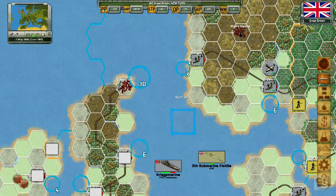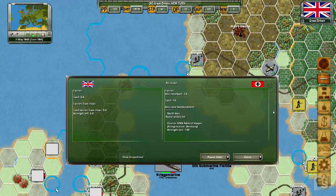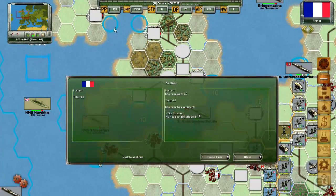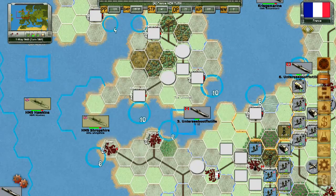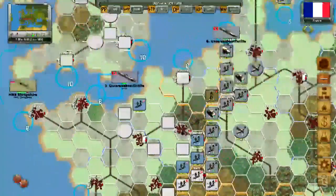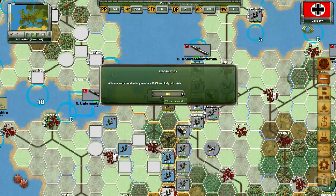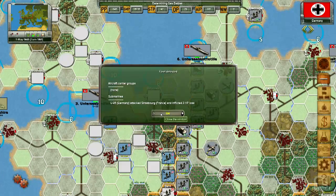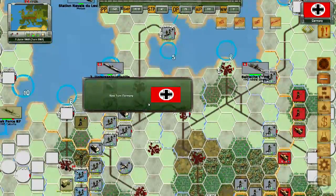Airstrike on the Navy, and another one. Nothing happened there. And Italy just joined. So the convoy that was going to try was attacked in the North Sea and destroyed. And I think this means that one of my submarines attacked something in France. So now a new turn.